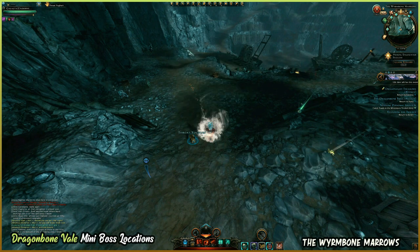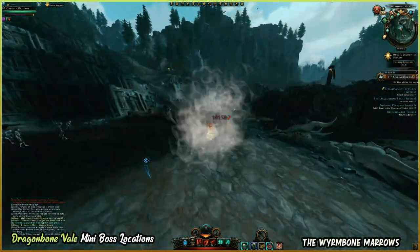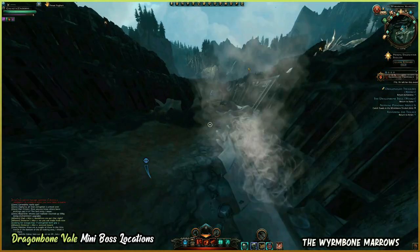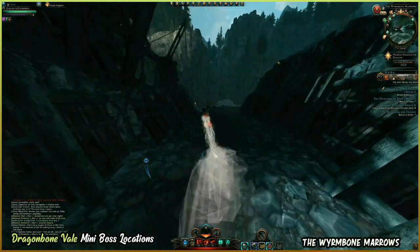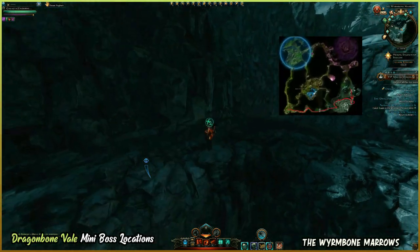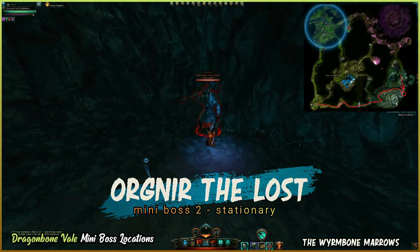Now that this one's dead, let's go to the second miniboss in this area. Along the path that I'm following now is the path that the Charred One follows. So if you don't find him where he spawns — which is where I just showed you — then you'll either find him on this path or he's already dead. And here we can find Ognir the Lost, a stationary boss who will always spawn exactly right here.